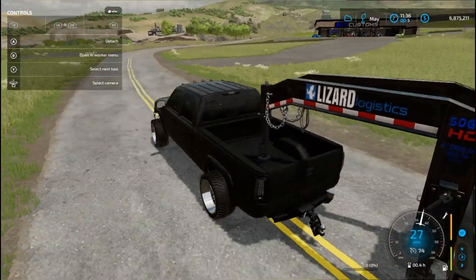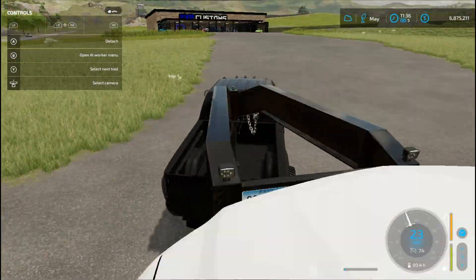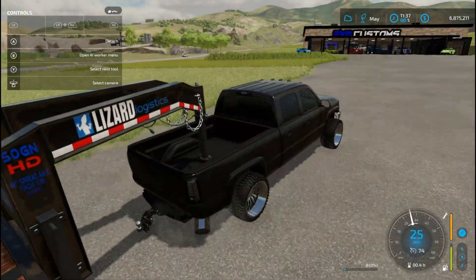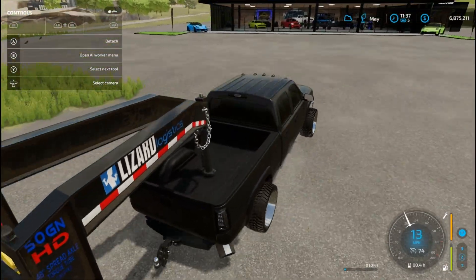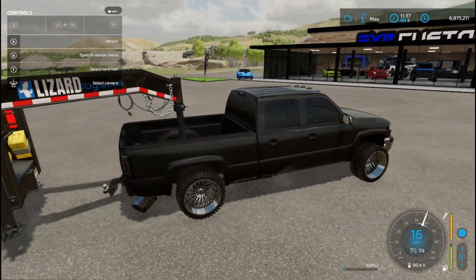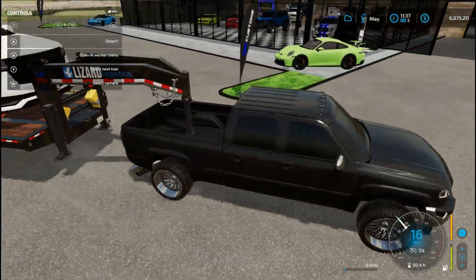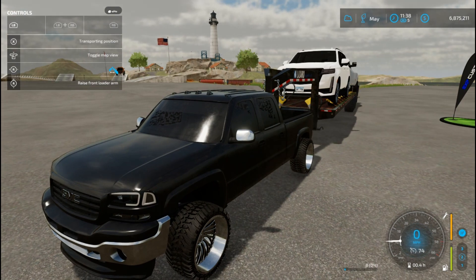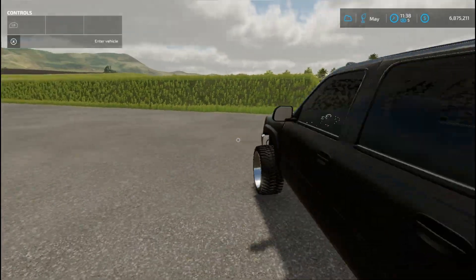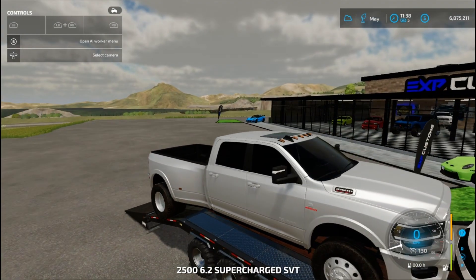We're going to get these trucks in the shop. Look how nice that looks. I need to find that mod — I don't know why it doesn't work because it's supposed to. Let's bring that ramp down, fasten those, and unload. This truck is going straight in the back.